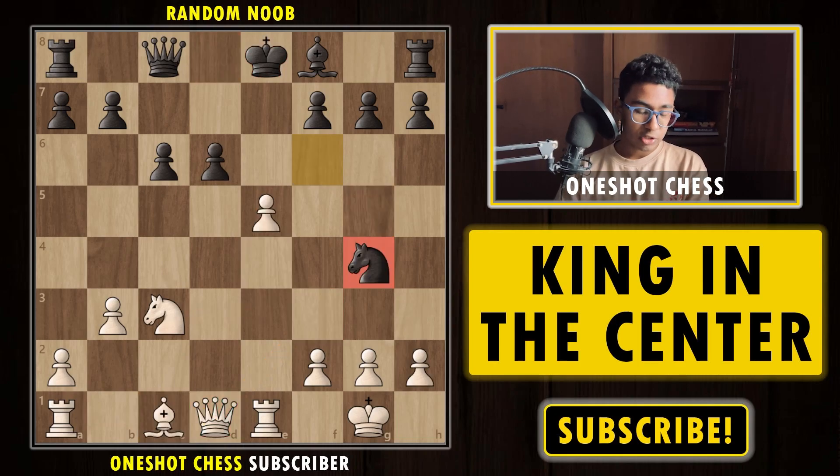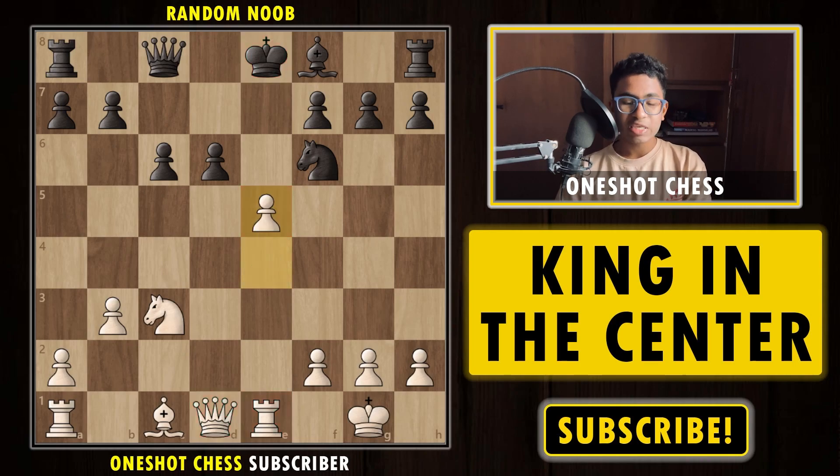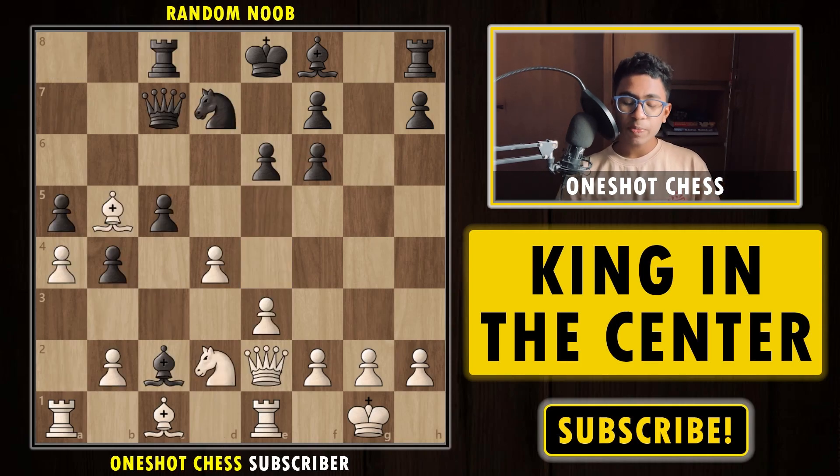This is how you can simply attack whenever the opponent's king is in the center and your own king is extremely safe via short castling. Always try to find an opportunity to open up the position. e5 should be a move that comes into your mind subconsciously — it should be an instant reaction when your pieces are all lined up. Simply play the move e5 and the position is completely lost for black. That was the second position — trying to open up the position if your opponent's king is in the center. Now let's move on to the third diagram.